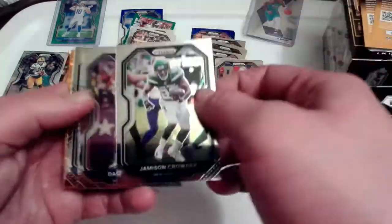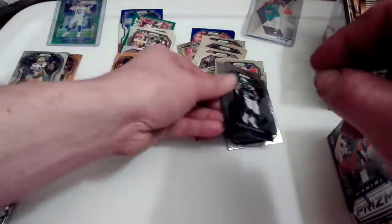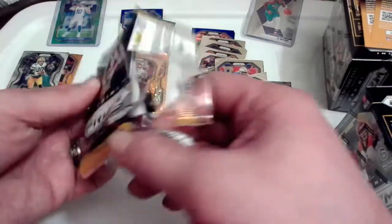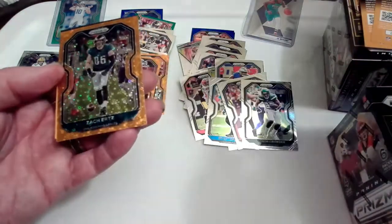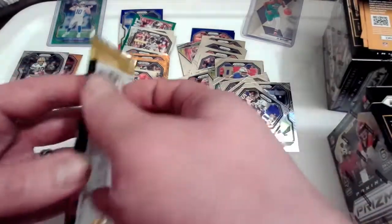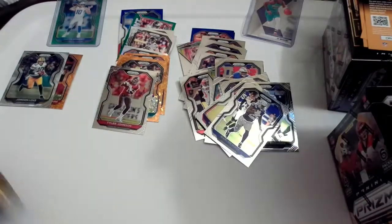Jameson Crowder, Daniel Jones, Shaq Thompson, and Antonio Gandy-Golden — at least it's a rookie, may have some potential. Marlon Mack, Bradley Chubb, we got another red rookie, another base Clyde — nope — Tyler Johnson, and we got the Zach Ertz. Johnson, okay. This is the last pack of that first blaster.